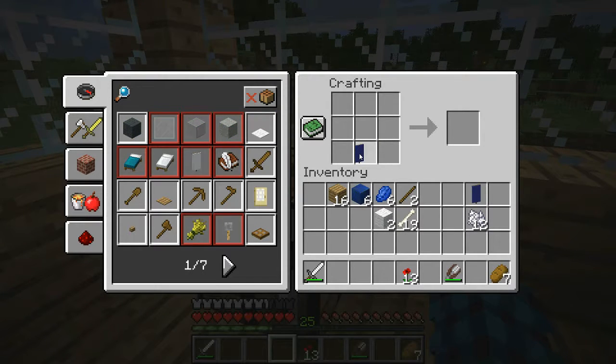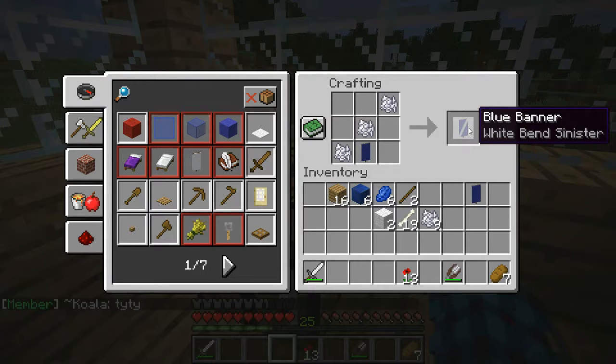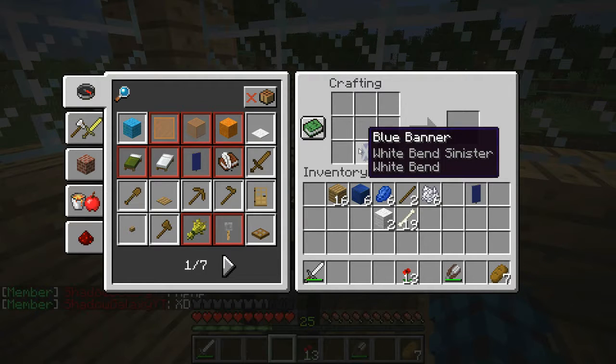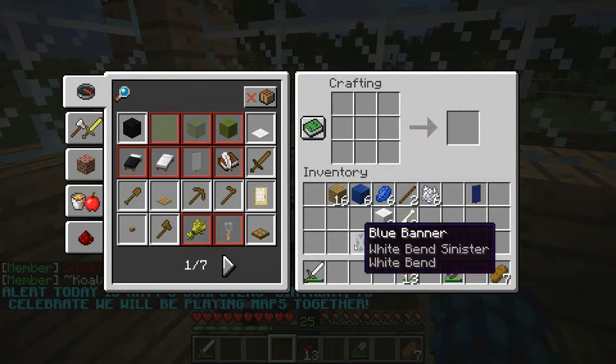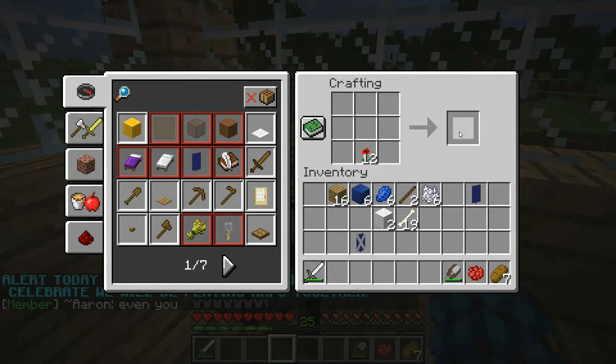So it says put the banner here, and then diagonally leave that. Get it with the white bend, and then we leave the banner there and go the other way. So it looks like the Scottish flag. Then we've got to add the red dye — how much red dye do we need? You know what, let's just turn it all into red dye, because I can't be arsed to count.